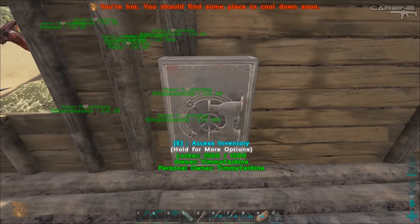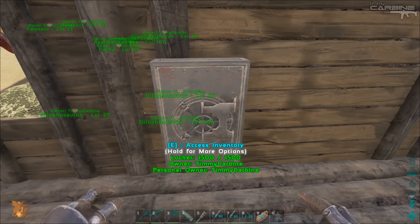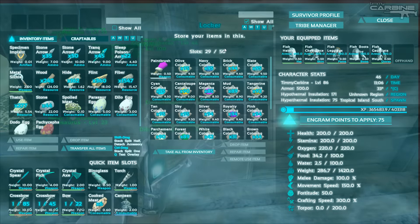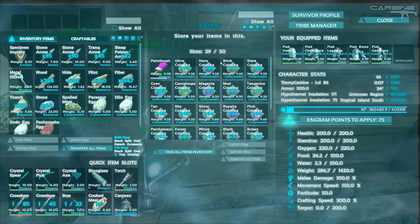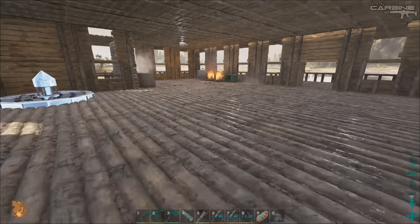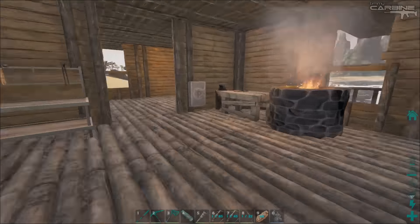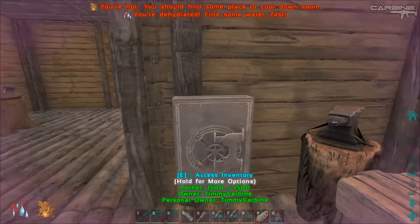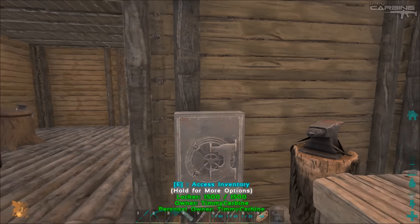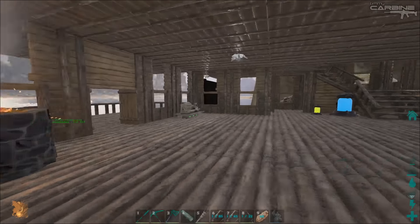I made these little things called lockers - they're basically just a miniature vault that goes up against the wall. It has 50 slots, so they're a third of the size of a proper vault, and they're still pretty expensive - I think they were like 200 metal each. I made two of them. They snap to the wall and you can probably fit three across a wall. Pretty cool, I like them.